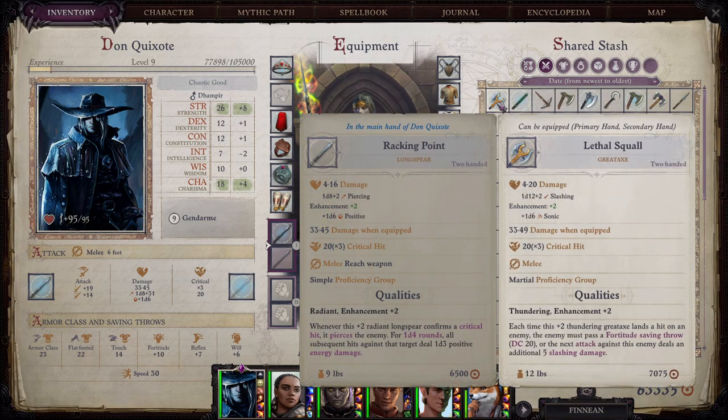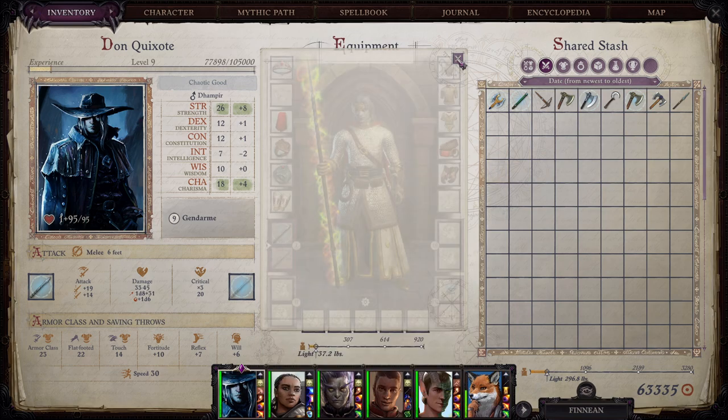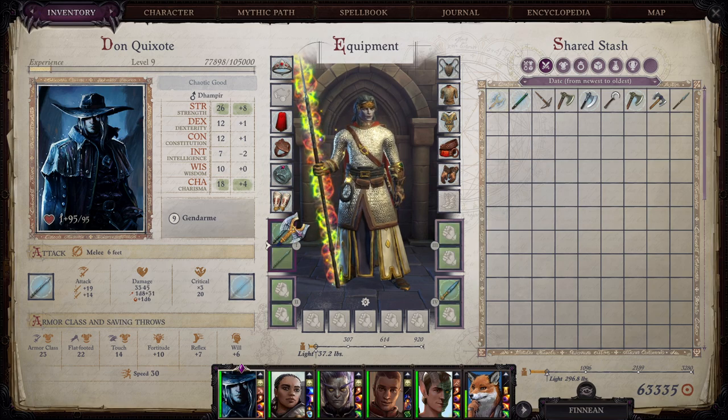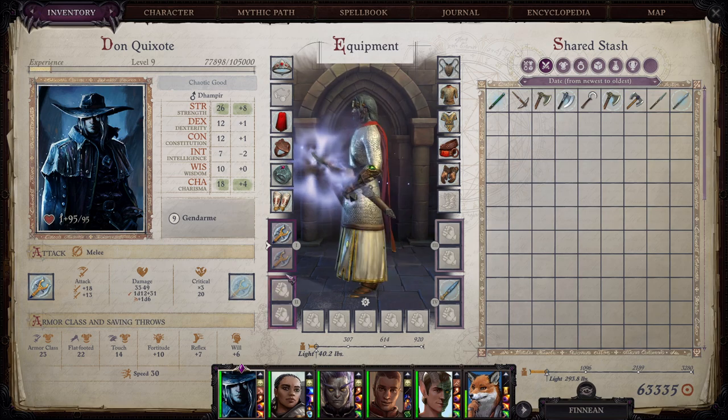Lethal Squall — cool looking axe. Each time this plus two thundering greataxe lands a hit on an enemy, the enemy must pass a Fortitude saving throw or the next attack against this enemy deals an additional five slashing damage. That's a sweet looking axe.